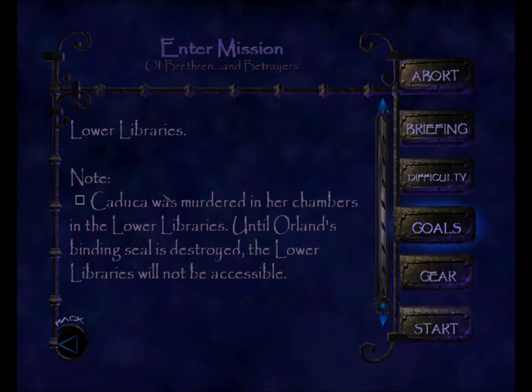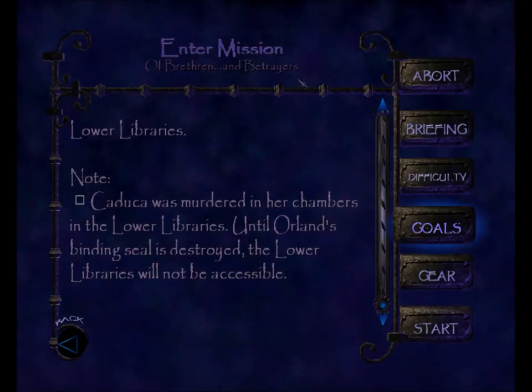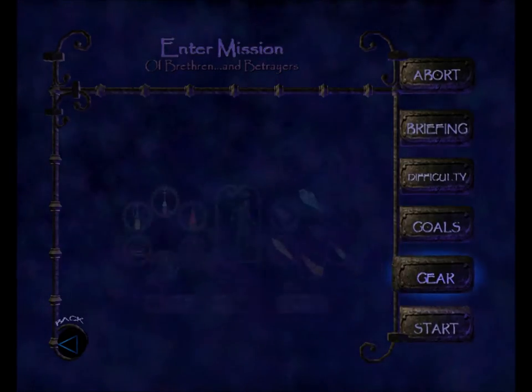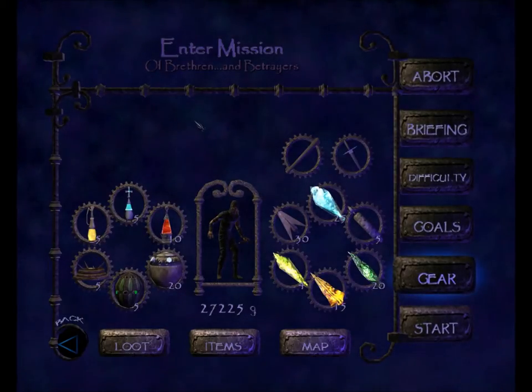Note: Katika was murdered in her chambers in the Lower Libraries. Until Orlin's binding seal is destroyed, the Lower Libraries will not be accessible. I actually had to use a little bit of my gear in Day 6, which is unusual.